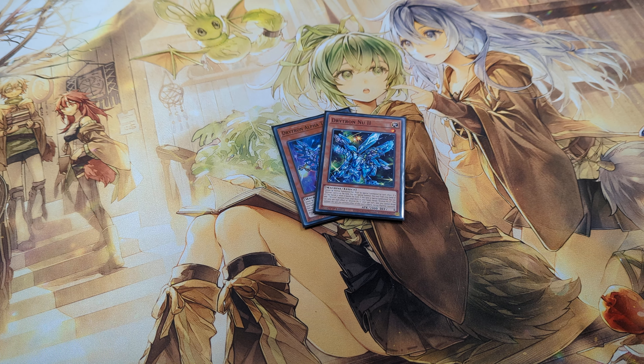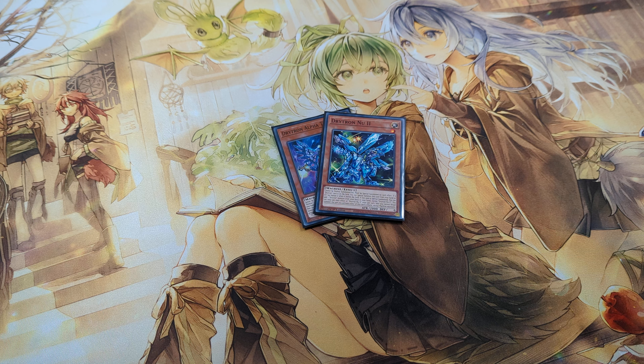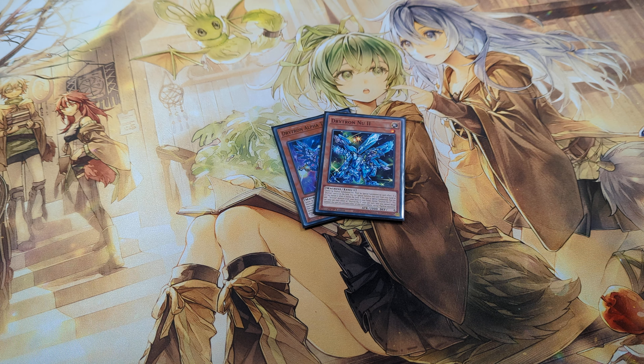Hi, what's up guys? Today I would like to show you a Drytron 2-card combo. For this combo you need Alpha and New 2, or you can exchange any of these cards for Zeta and the end board would be the same — only the sequencing from the start would change a little bit.